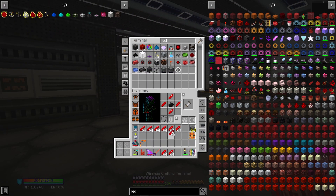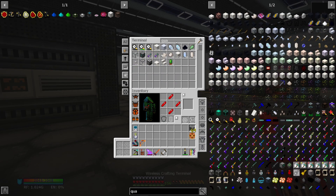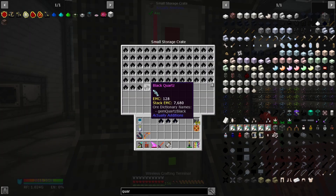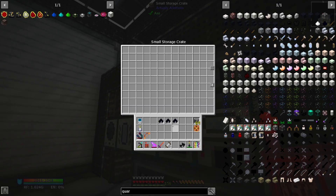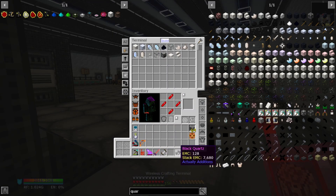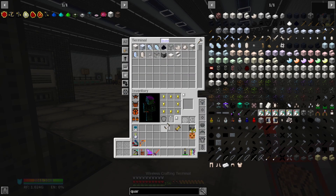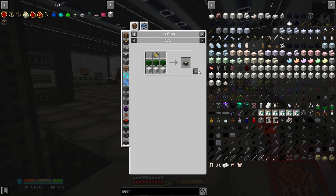Now that we have a few of these pieces, we can make ourselves display stands — but we don't have any more black quartz. I think we do and I just never actually took it out of the system. We have 62, so how many do we need? We need five display stands, because one of the display stands is needed to craft the empowerer itself. We'll just toss this in here.